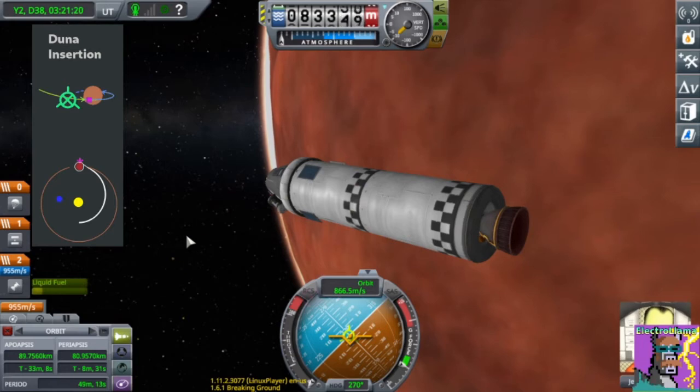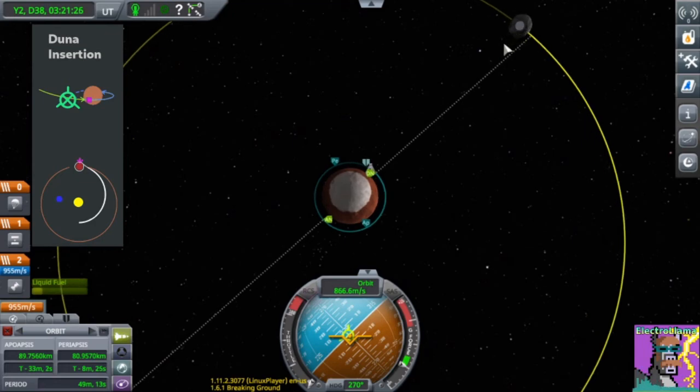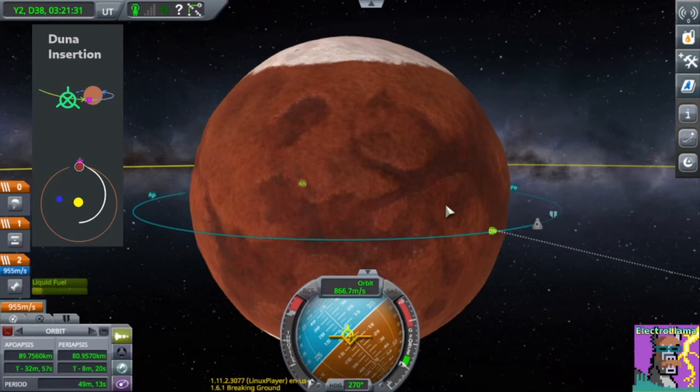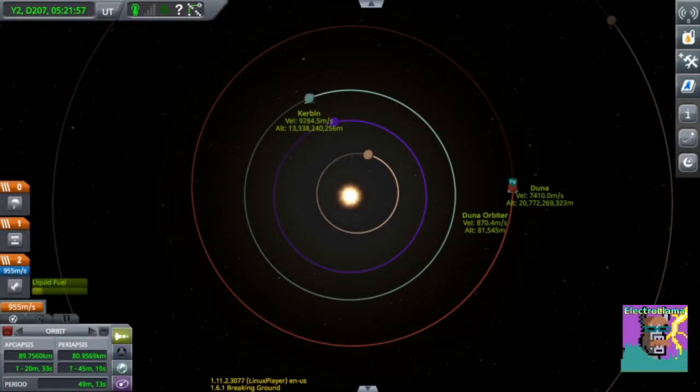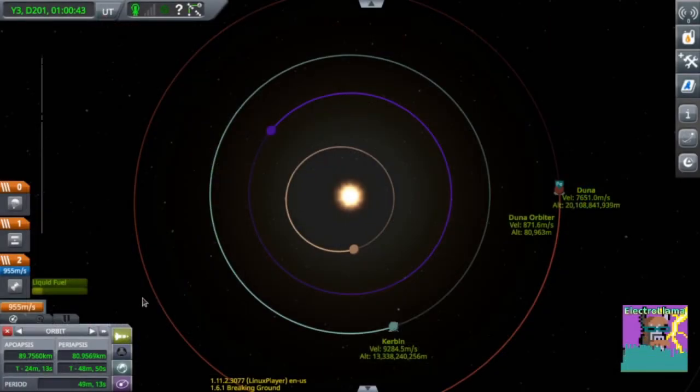If you want a bit of extra fuel, it might be a good idea to explore Ike as well, similar to a transfer to the Moon. If you have a lot more delta-V, you can try doing a landing — I'll probably cover that in a different video. When you're ready to head back, basically do the same steps to get back to Kerbin. Make sure to check if you have enough fuel — we have plenty: 955 compared to the required 750.